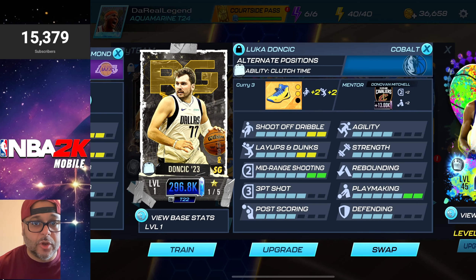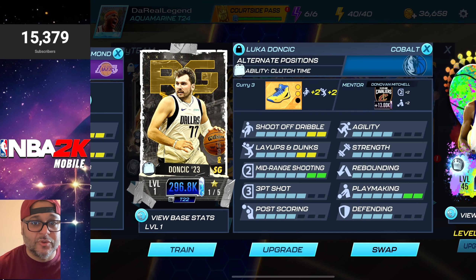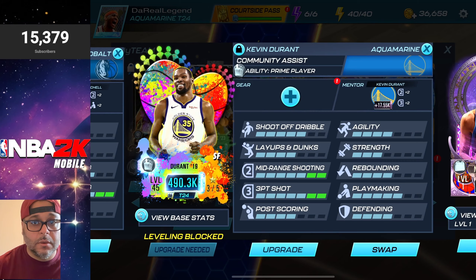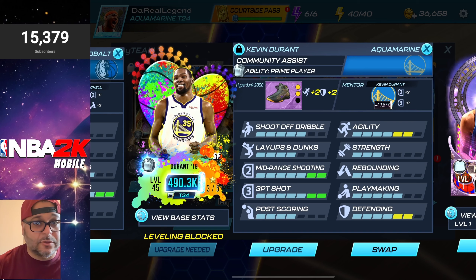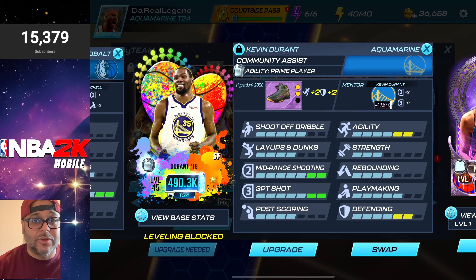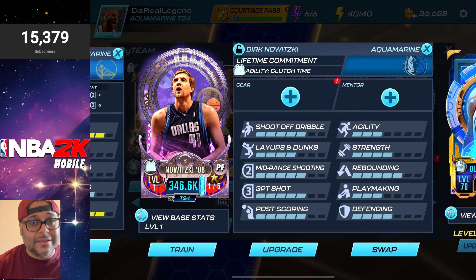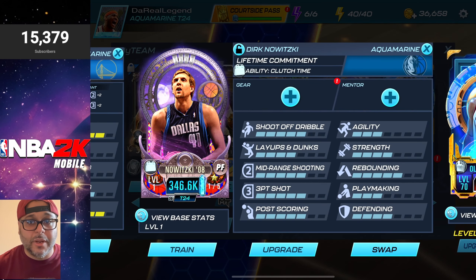I'm only adding gear — no mentors, since mentors cost coins I don't want to spend. Luka's already built out with the Curry 3s — maxed shoot off dribble, layups and dunks to a six, mid-range to a seven, playmaking to a seven, plus a Donovan Mitchell mentor for an extra boost. Kevin Durant already has a mentor and the Hyperdunk 2008s, which boost his agility and defending, with his mid-range and three-point shot already maxed out. For Dirk, I need to make a mentor using a Dirk Nowitzki card from my collection.